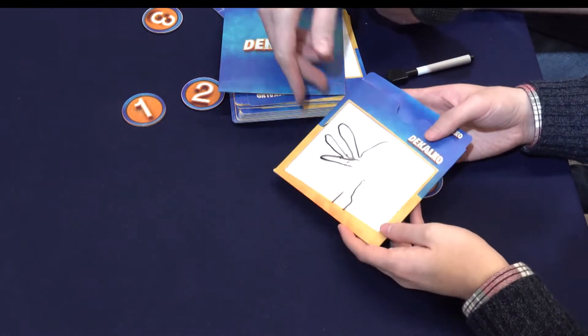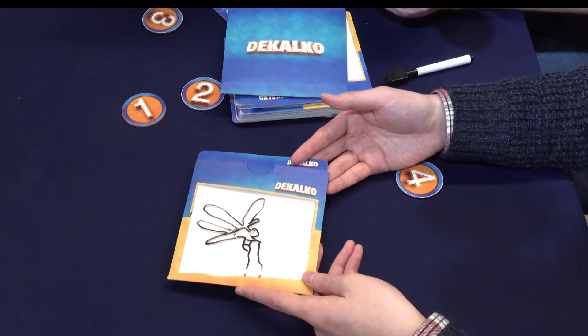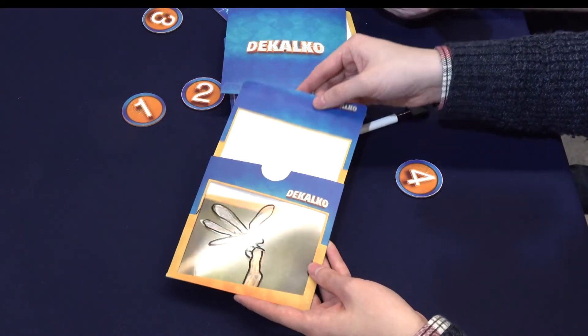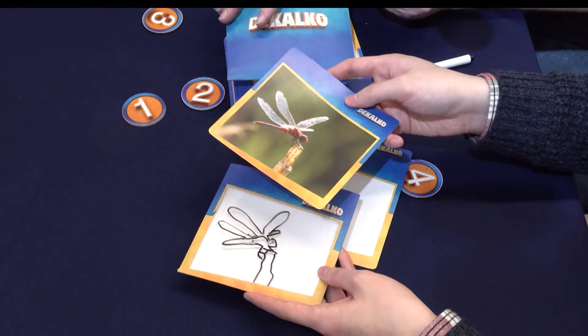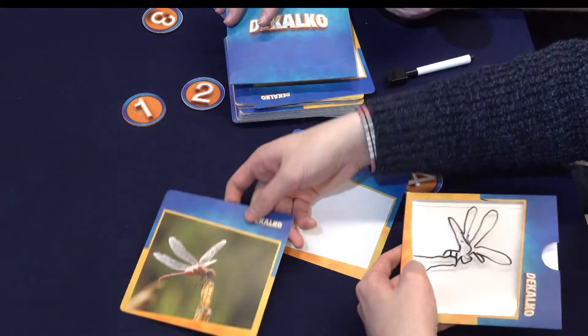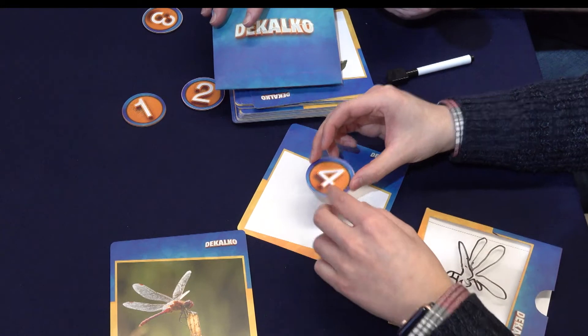Once everyone's done, from the player who finished first, we'll show them the picture. And what do you think this is? Wasp? No, it's a dragonfly. So if someone gets the answer right, you check the answer, you show them the picture with your tracing, and then you will give the person who got the answer this picture for points. This will count as two points and you will get the points for the tokens that you received.